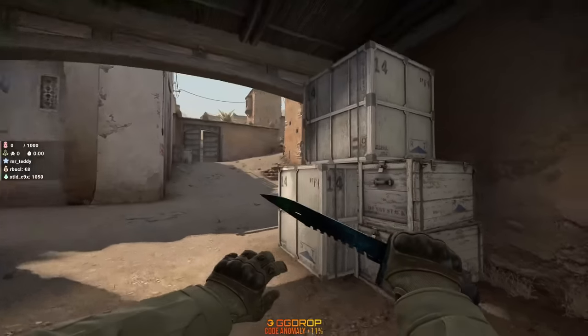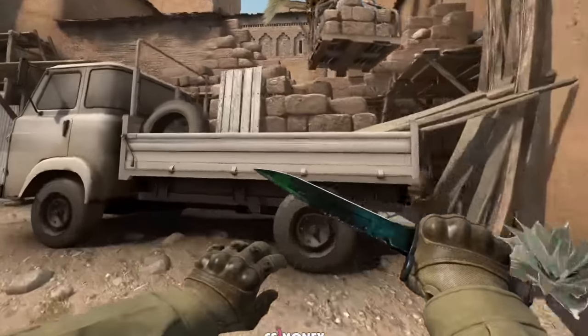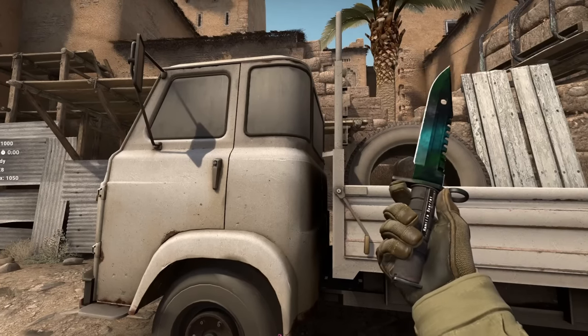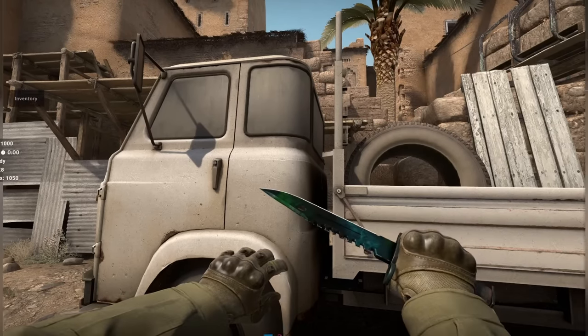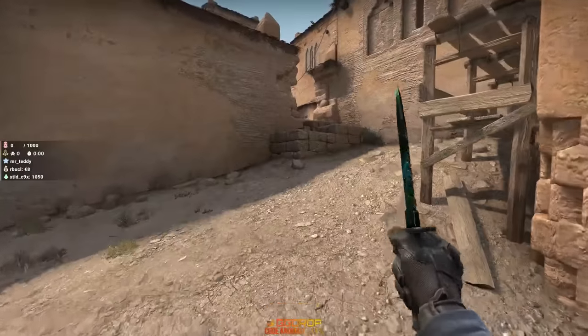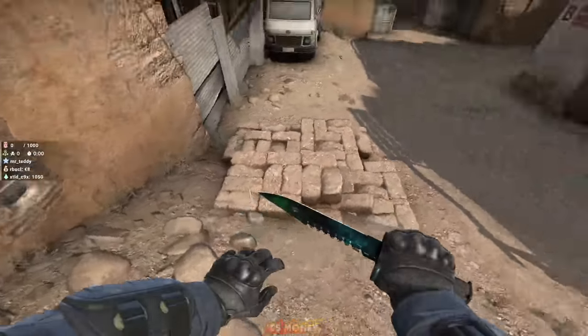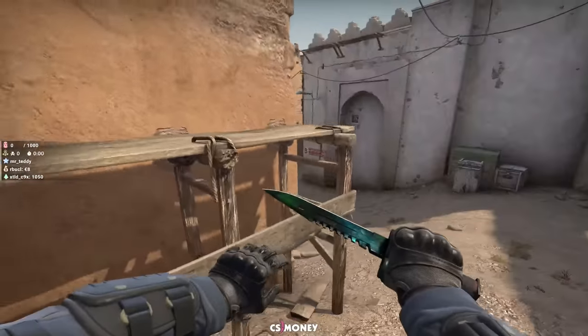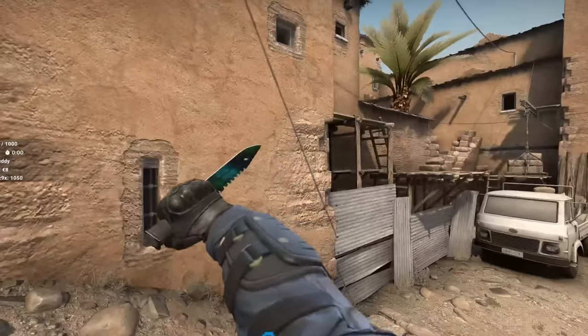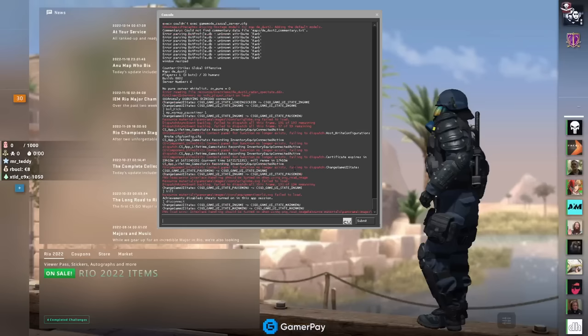On CT side, these are the default CT gloves — the standard ones you see everyone with. But if you equip a player model, look at the gloves — these are very different. That's cool. I didn't know you could actually get gloves different from the original just by having an agent skin. Agent skin is the best thing they've ever added to CS, along with gloves.